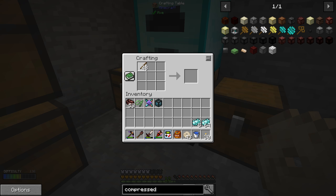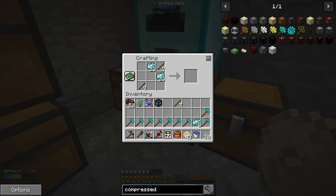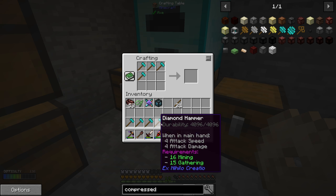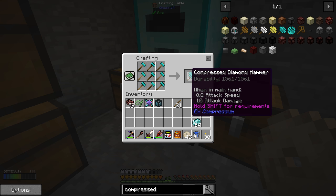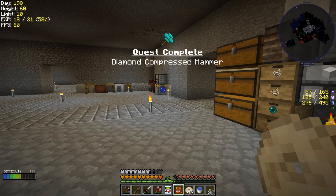Let's get this done. We'll craft them like that — add one more — and then add some of those here. So there is nine of those. And then we need to turn those into a compressed hammer — like so. Quest complete: Diamond Compressed Hammer. Nice. So we got one quest complete, and that gives us two loot chests.